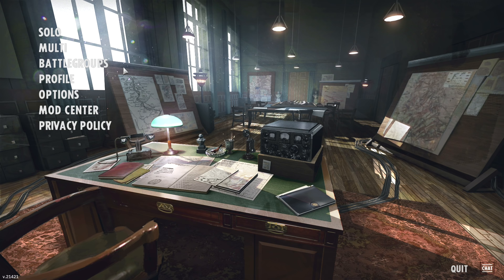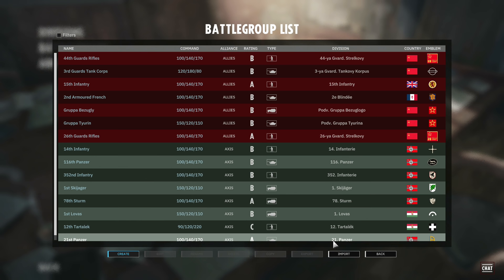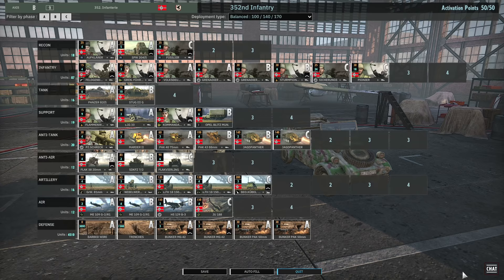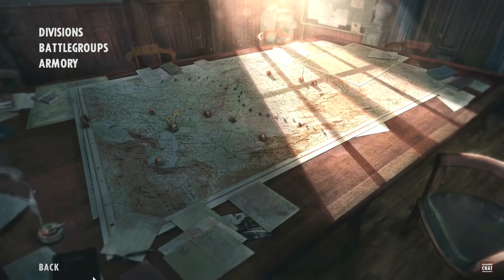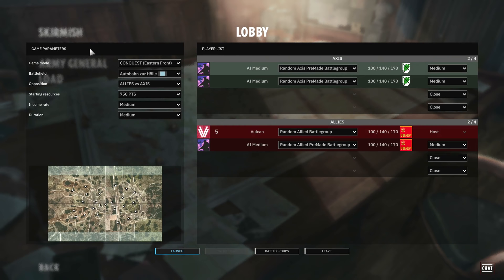That should give you an overview of the menus and how to find things in the game. So what would I recommend to start? First things first, get yourself some battle groups — go to my Google Doc in the description, copy and paste the codes, import them into the game and have a look at them. Explore them, look at all the cards chosen, look at the deployment type and try to work out how the battle group is supposed to be used. Then pick one you like and go into solo, jump into skirmish and play against even a very easy AI — that would be the first thing to do.